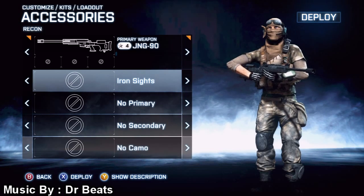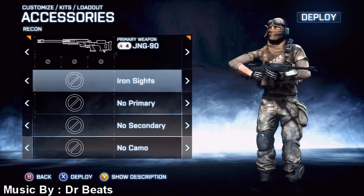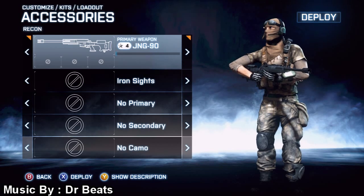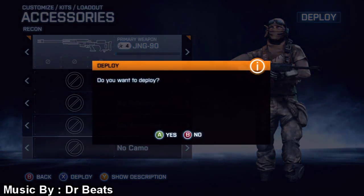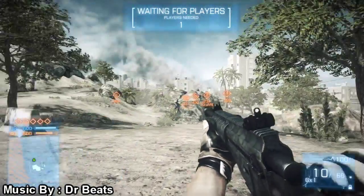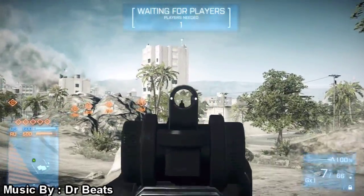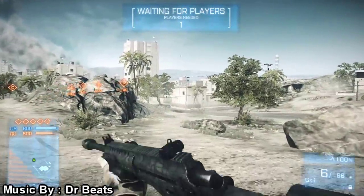Hello and welcome back to another unlock and attachment video. Today we're going to be playing with the JNG-90 and showing you all of the unlocks and attachments. This is the bolt action sniper rifle from the Close Quarters DLC, which is the newest DLC for Battlefield 3. We're in a game all by ourselves, so none of my deaths or suicides actually count.